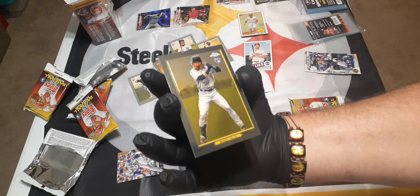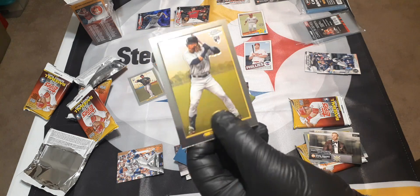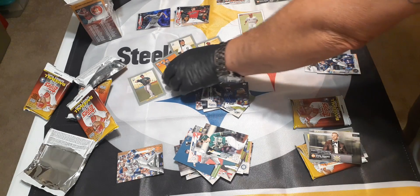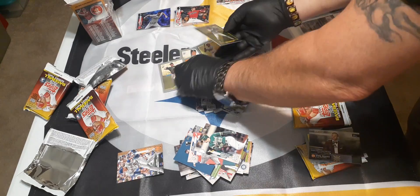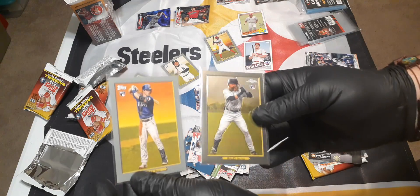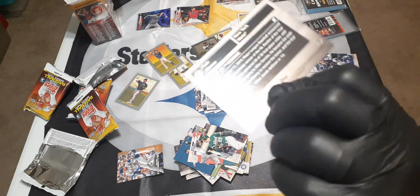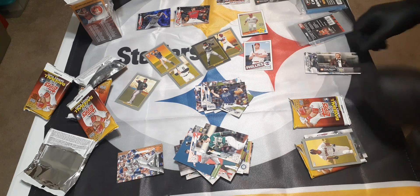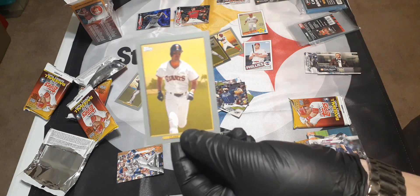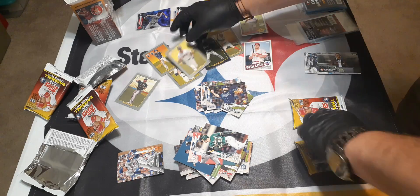That's a Topps Chrome turkey card of Jake Flaherty - nice! That's going to get a penny sleeve. Let me show you the difference between them. See the refractor? It's a little more valuable that way. Here's my Pete Alonzo card - put the top loader up on that one too. Will Clark! That's a Will Clark card, that's going to get a penny sleeve right away. I got a lot of turkey cards in here - it gives you a little variation.